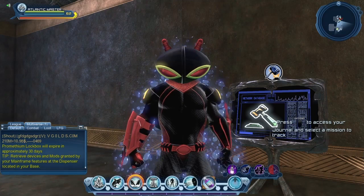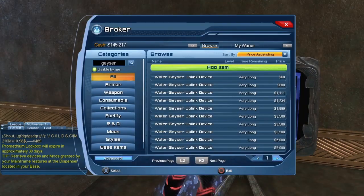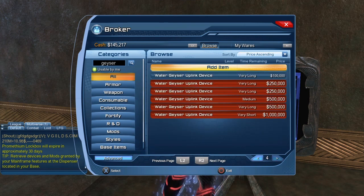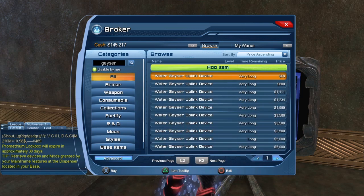The other option is to just buy it from the broker. If we sort the price ascending, you can see it starts as low as 60 bucks and goes all the way up to a million bucks. At 60 bucks, anyone should be able to purchase it — doesn't matter if you're a free to play player, legendary player, or premium player. Although if you are a premium player or a free to play player, it may not work for you sadly.